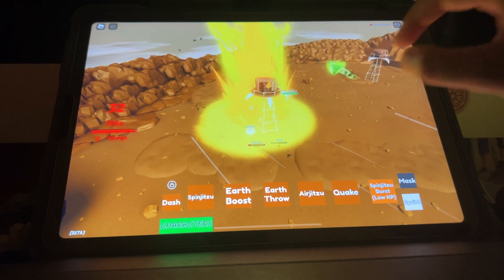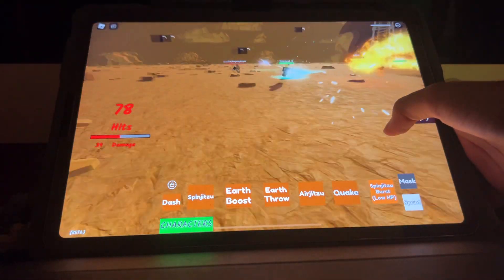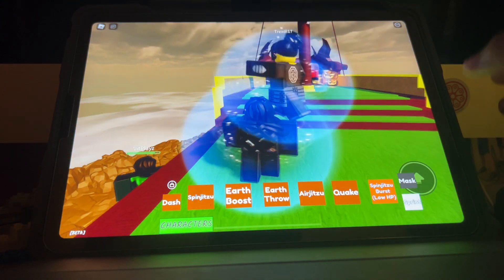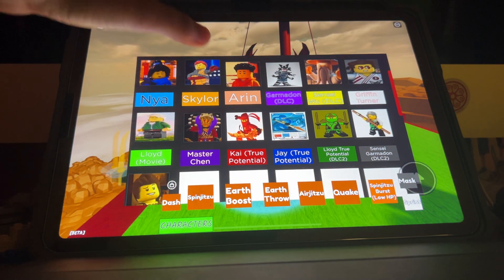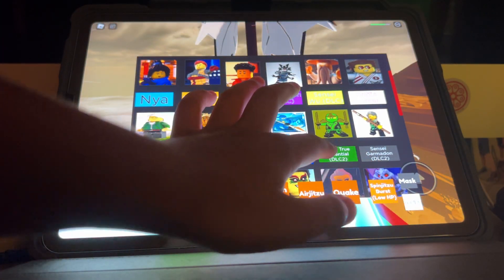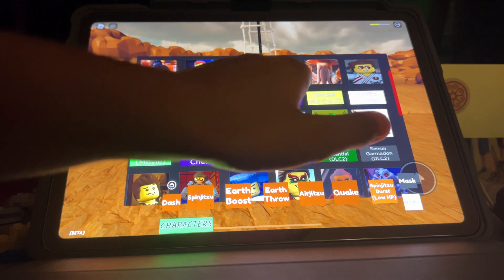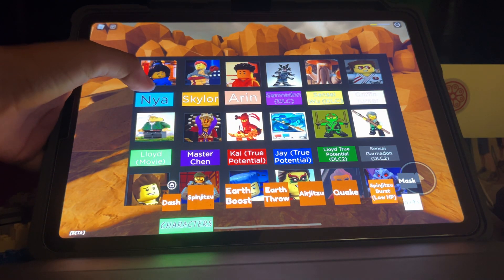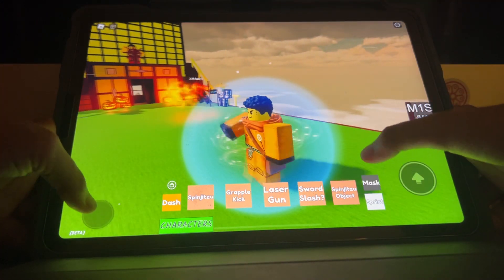Someone's trying to do it next to me. Oh, I just got killed — I think the Spinjitzu burst was about to end. We have seven minutes left, so I'm gonna try Aaron since we have extra time. Aaron is actually really powerful.